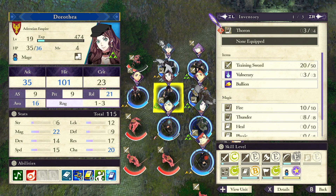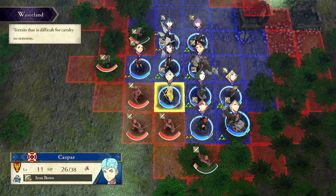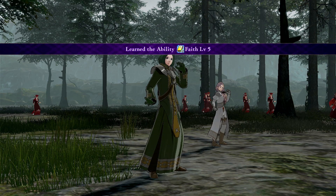Dorothea in particular is really good at this because of her passive. Her passive causes nearby units to gain 10% of their max HP each turn. So what you can do is position a unit with a bow, have enemy units attack them, they get chip heal, and you can actually heal them as needed.